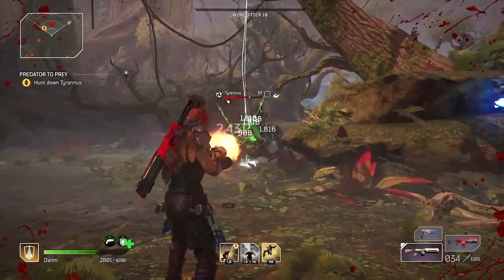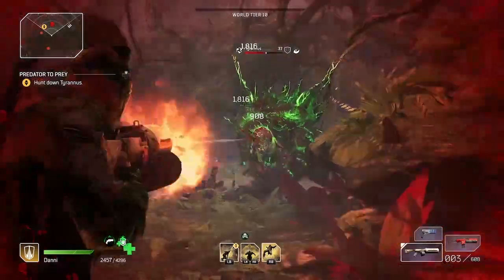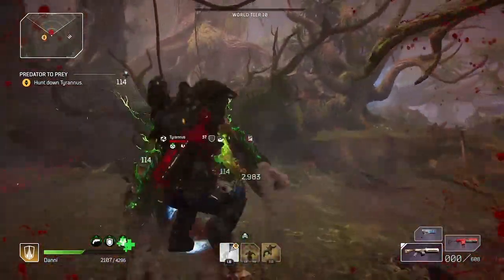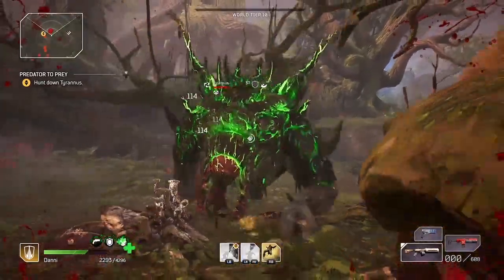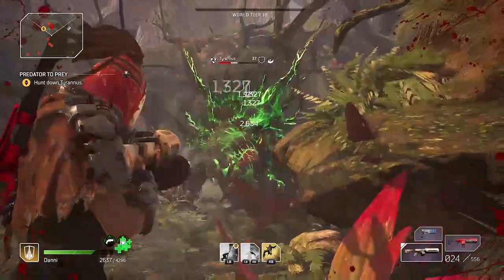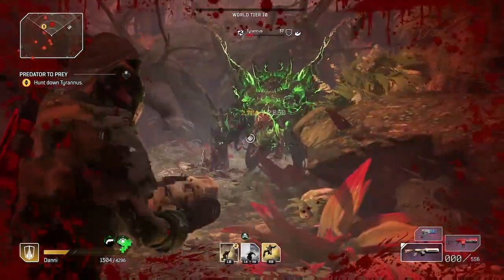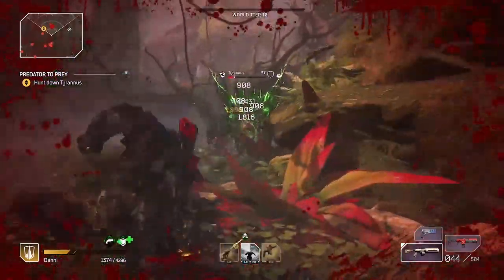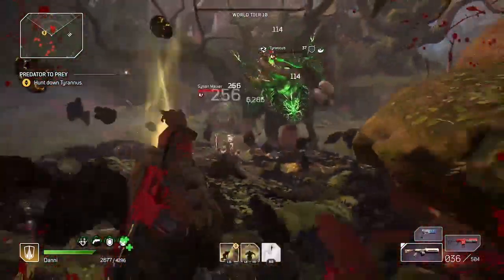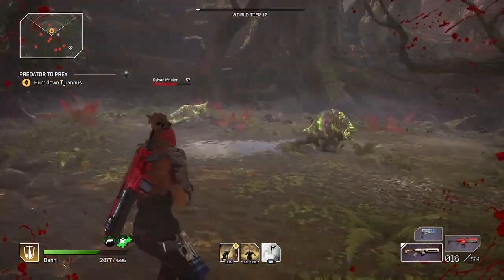What's up Outriders? Amber here, back with another farming guide. In this video, I'll show you a trick to make the best world tier farm in the game even easier by getting the boss stuck in one place. I'm just standing here unloading into this Tyrannus while he is stuck on that bone. And even when I do my gravity leap into him, he is still stuck and he is gone.